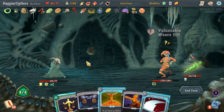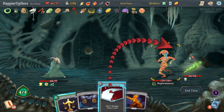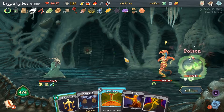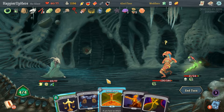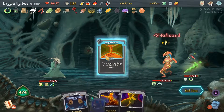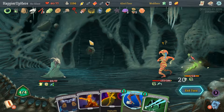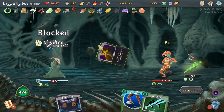He's not attacking — very good. But we do have Normality in hand, which is unfortunate. Flash of Steel gives us a really bad hand. We have the Fire Potion — let's Neutralize and use the Fire Potion to continue perfecting.